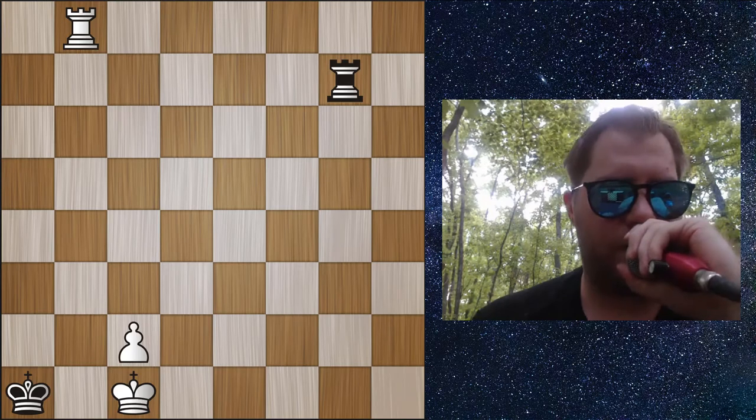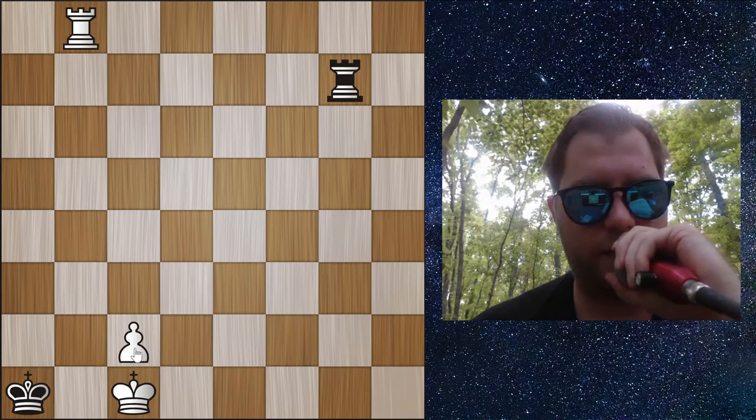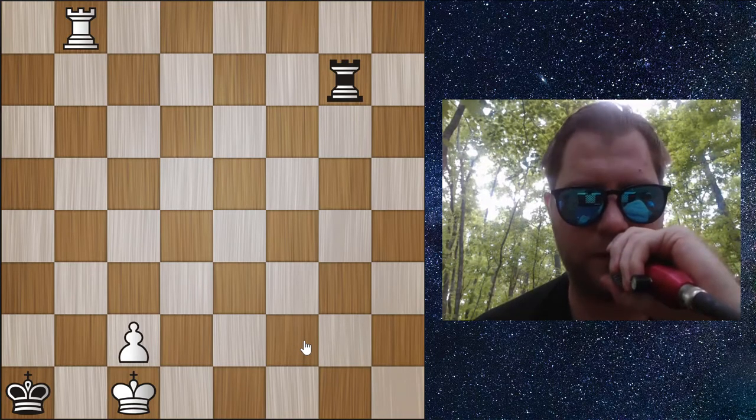Notice the difference between position 19 and position 20: the king is on the bishop file, the third square in. If it were symmetrically opposite, it would be the same position.